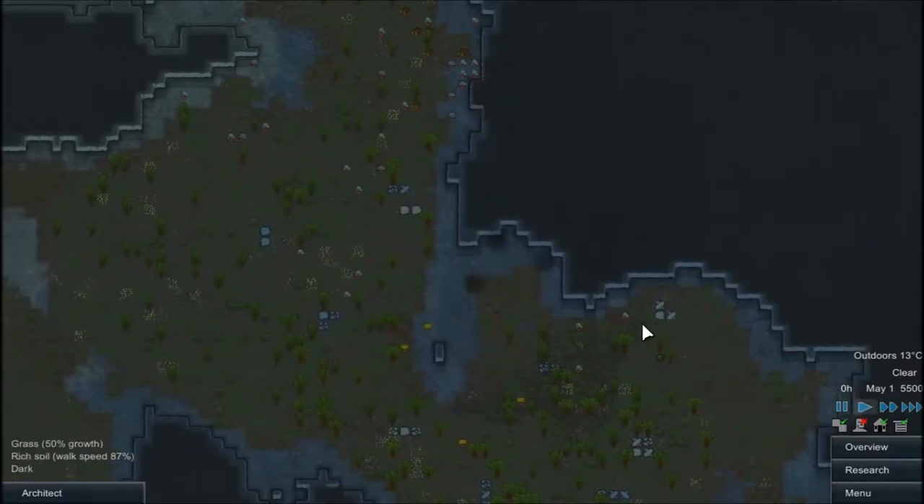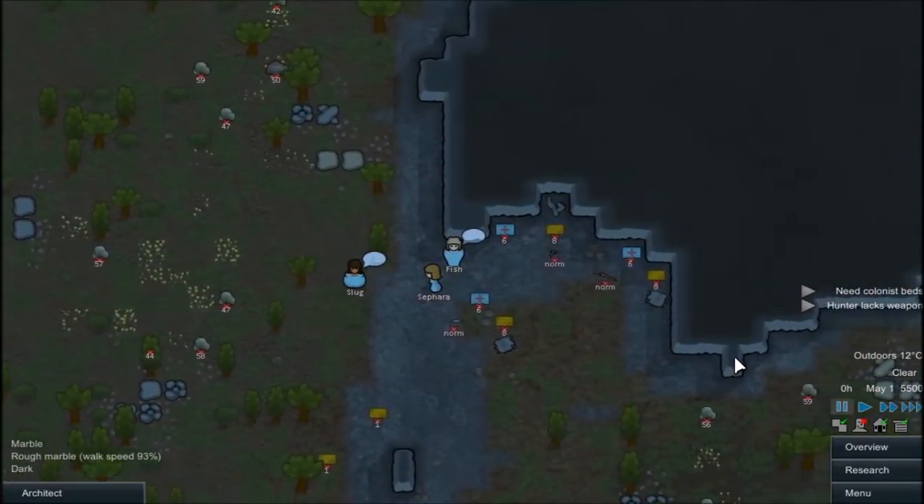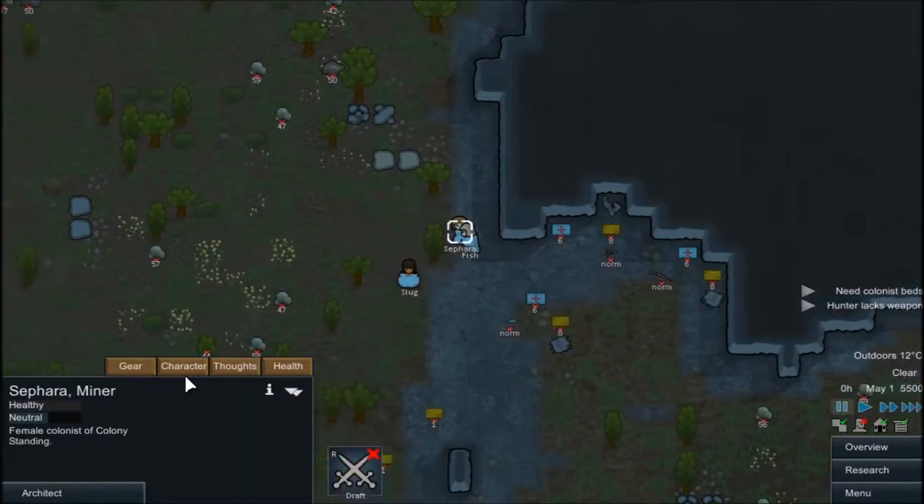Let's start with the game. Okay, so we got Fish, Slug, and Sephira. Alright, so we need to start off fast — we need to equip their guns. Who is good at shooting?